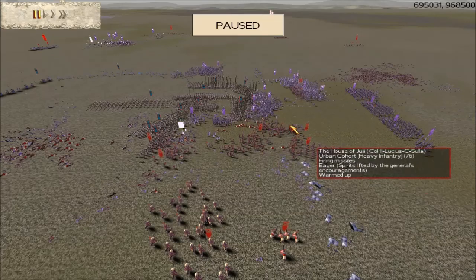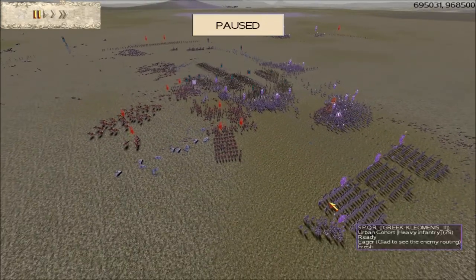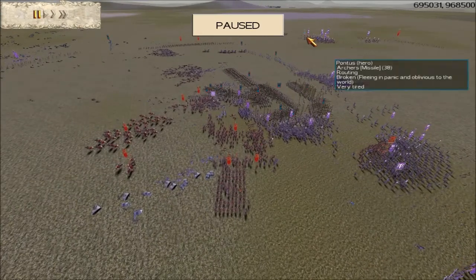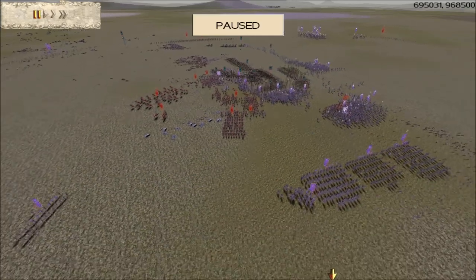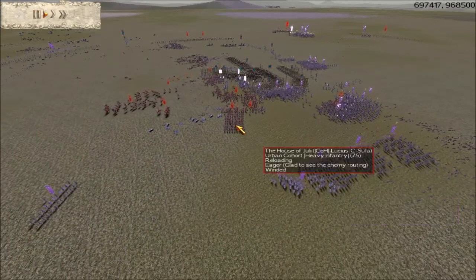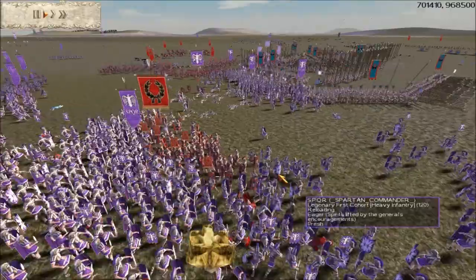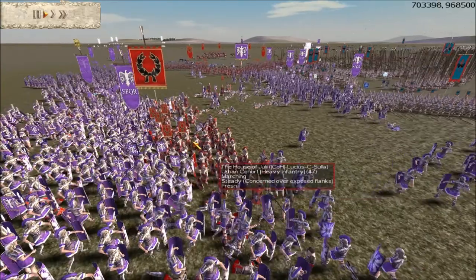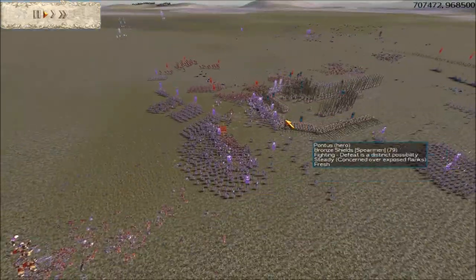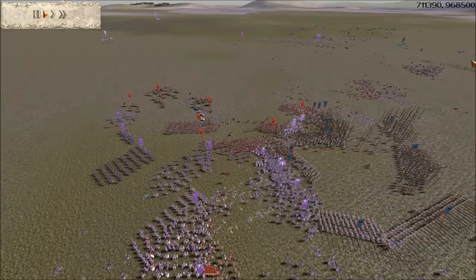There's still a lot of Julii units and a lot of Pontus units left. I'm trying to charge down as many of those archers as I can with my cavalry, because all through the game they've been causing loads and loads of casualties to us. The Julii general has left his general in a very exposed position there, and if I can take that Julii general out then that will lower the morale of his troops — that's why I'm trying to press home the attack on that general. See that Julii cavalry charged in — bang — straight into the rear and flank of my attacking units. A nice little hit by the Julii general.